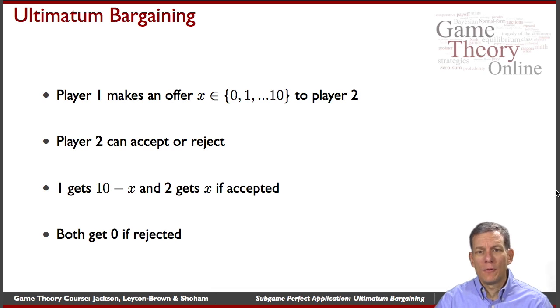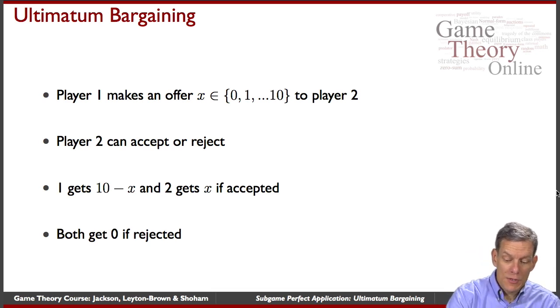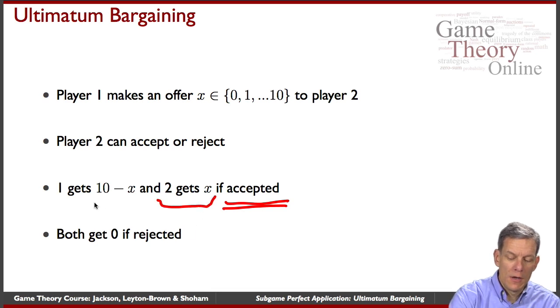Player one makes an offer — say, 'you can have six, I'll keep the rest' — and then player two can accept or reject. If player two accepts, player two gets whatever was offered and player one gets the remainder. If it's rejected, everybody gets zero.